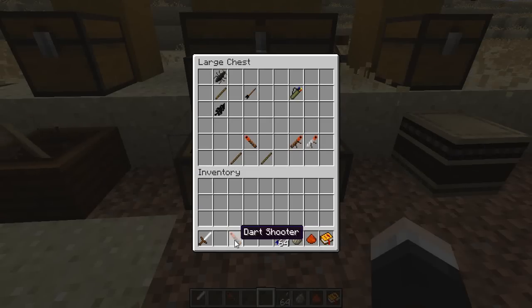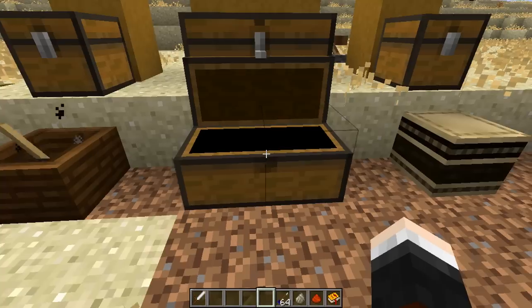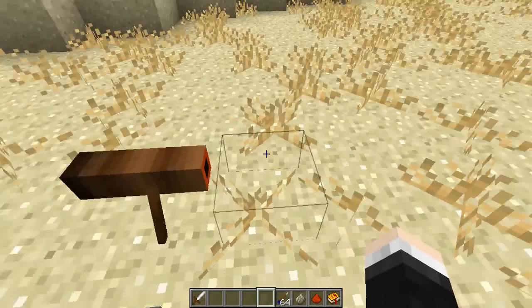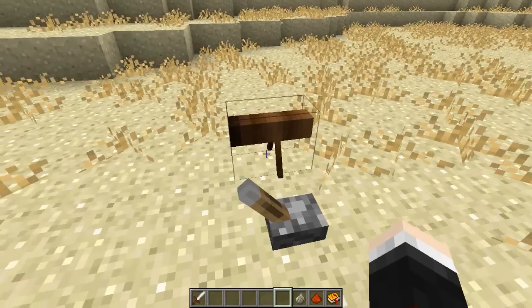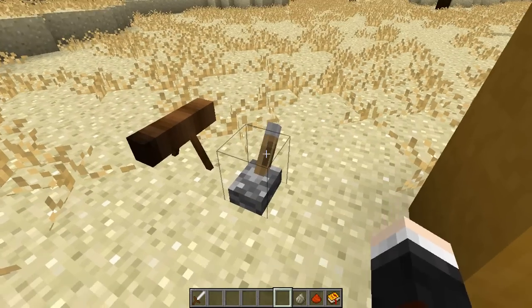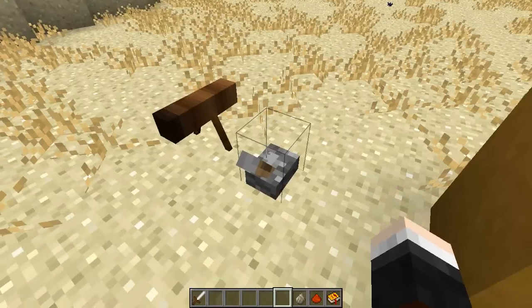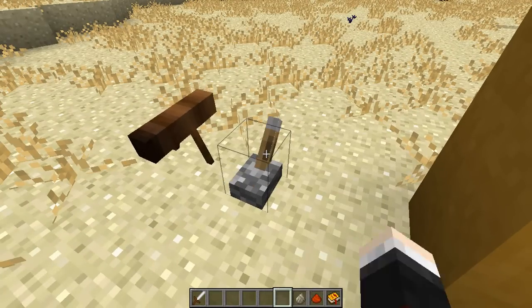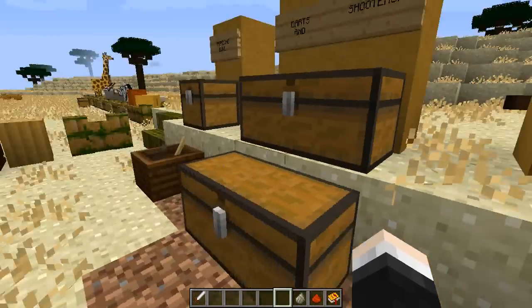There are also mounted dart shooters that sit ready to be used via a redstone signal - a button, lever, or redstone torch. Take your normal dart shooter, be it silver or wooden, and put two sticks either side to get a mounted dart shooter. The back is the black bit and the front is the red bit showing where it aims. Right click it with a stack of darts, give it a redstone signal, and it will fire. You can attach it to a pressure plate and spam it to protect your base.